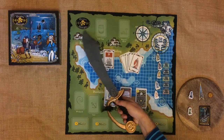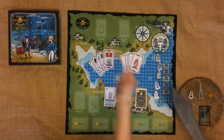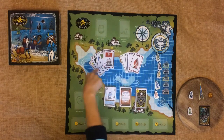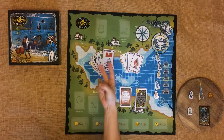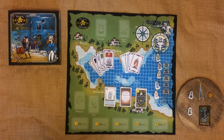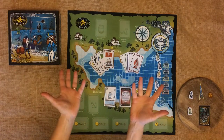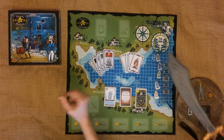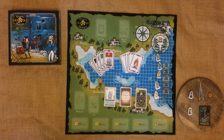Welcome to video number 3 of the trilogy. In this one we'll look at the kids and beginners version of the game, and then move on to the two player variant. If there's any bits that don't make sense, you might well be advised to go back and have a little look through video number 1. But we'll cover as much as we can here. So let's get the map set up for the beginners and kids.